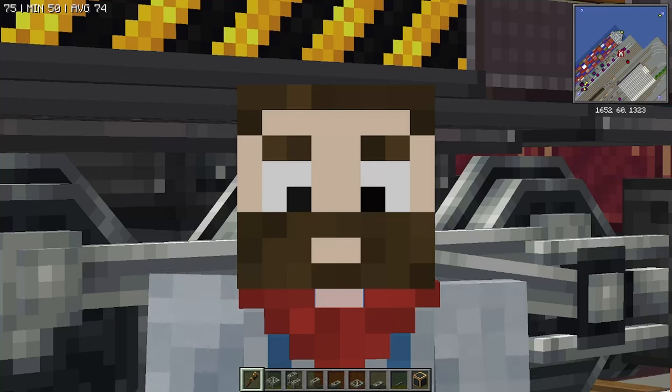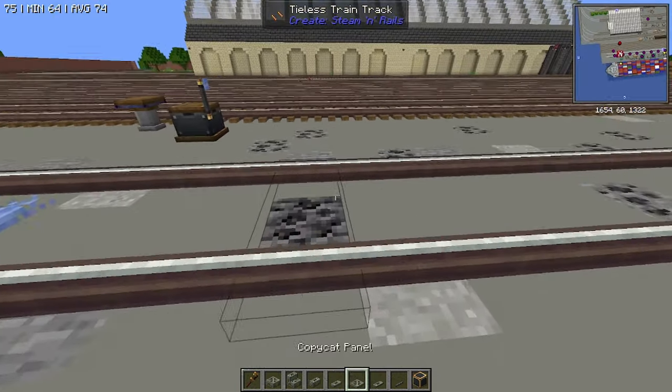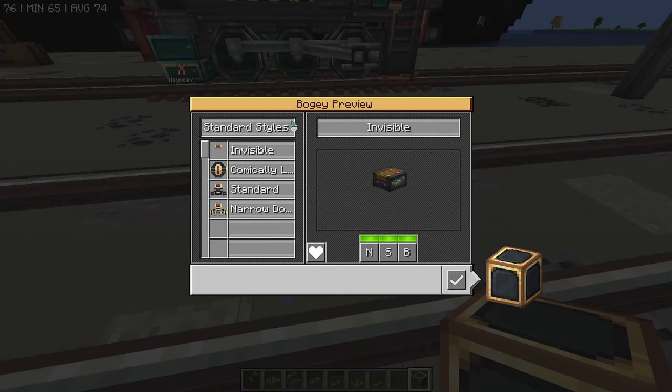Good evening, everybody. My name is Bubby Craft, and tonight is the Season 3 premiere of Create Trains, or whatever I'm going to call the series eventually, and we're building Porter! Now, you might be saying, Bubby, I thought you said you were never going to build a CGI character. Well, he's cool.